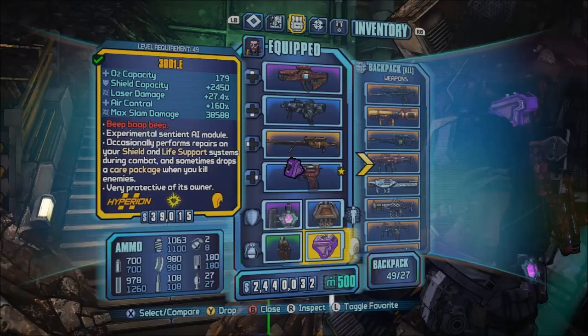The Eddie would be awesome on a Money is Power Handsome Jack build, so keep that in mind if you want this OZ kit.